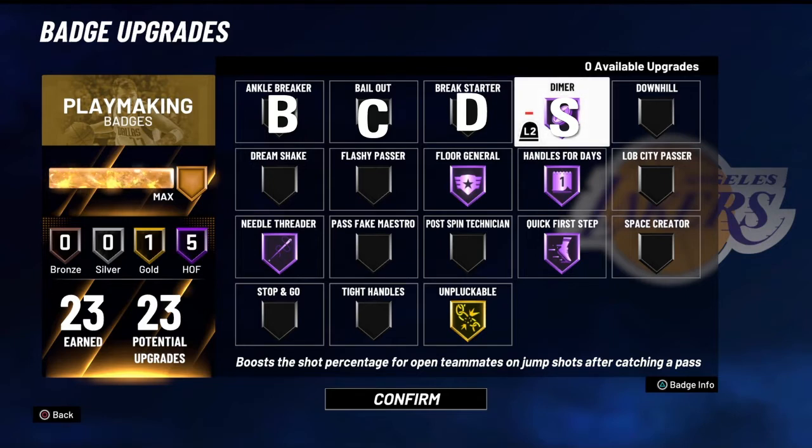Any guard build — if you have the ability to get Dimer, you should get Dimer on at least gold. Even if you're a non-playmaking build, like a Scoring Machine or a Slasher build with Sharp Takeover, any build that can get Dimer, I think you should get it. It's just so good.